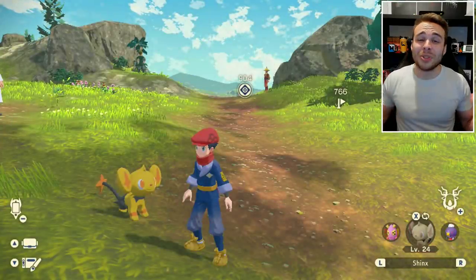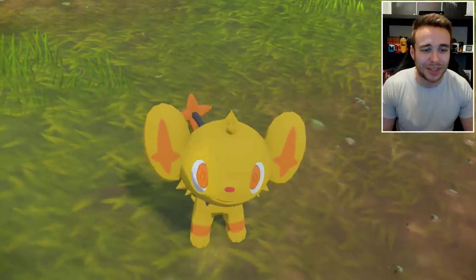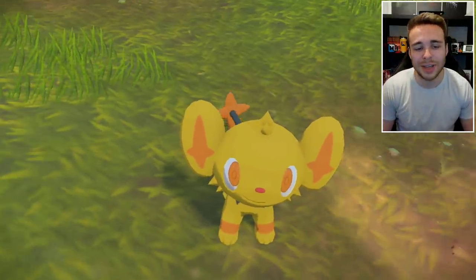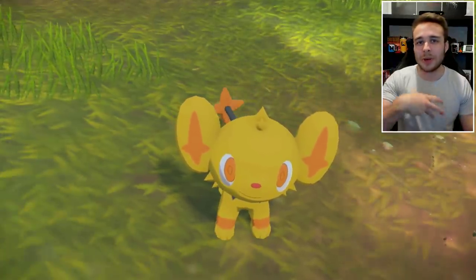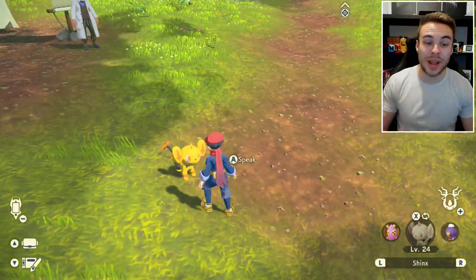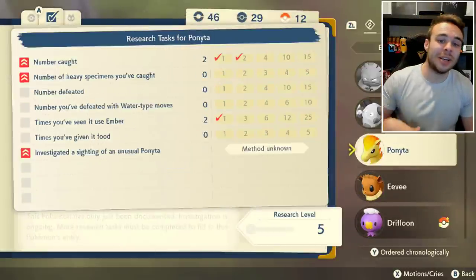Starting things off — this is the Dex Research method. As you can see, I've got myself a lovely shiny Shinx from doing this method; I got it today on stream and it's honestly a really fun method. You'll have to do all of the things mentioned in today's video to complete the game and get the shiny charm. It's basically called the Dex Research method because you have to complete the dex research on that specific Pokémon.